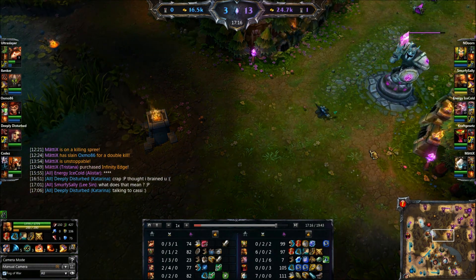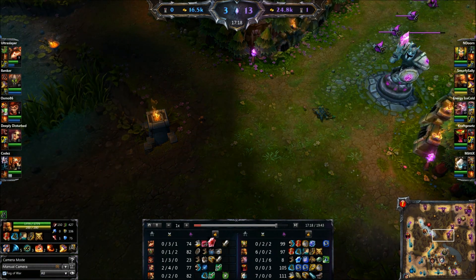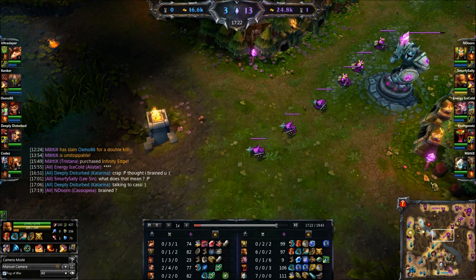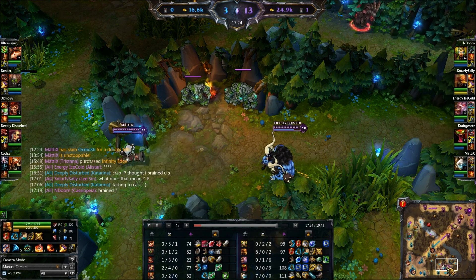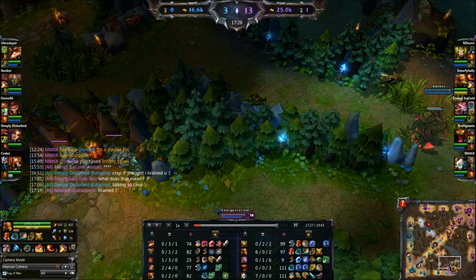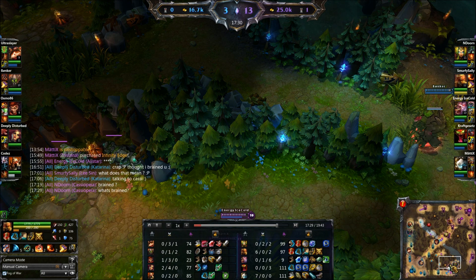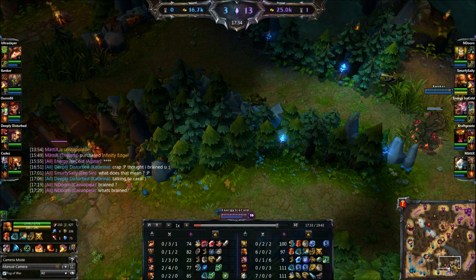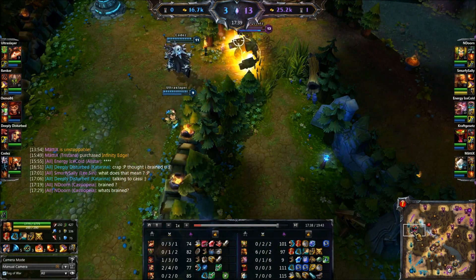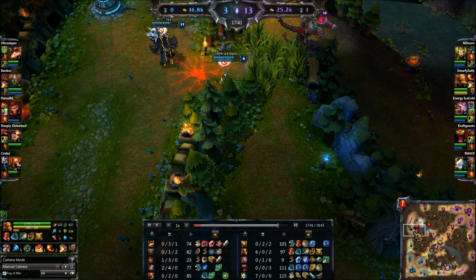A lot of junglers are the same way — a lot of junglers are bruiser-ish tanks or damage-tanks, or can at least be built that way. For example, Nocturne can be built a little tanky and still do good damage. Maokai is a pure tank jungler — you can build him AP but it's nowhere near as effective as pure tank Maokai. In general, most junglers can be built with tankiness as a side note.